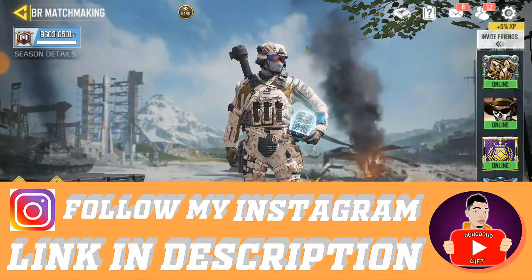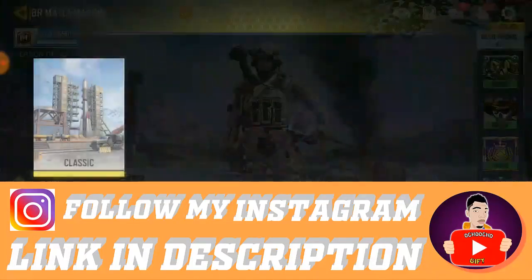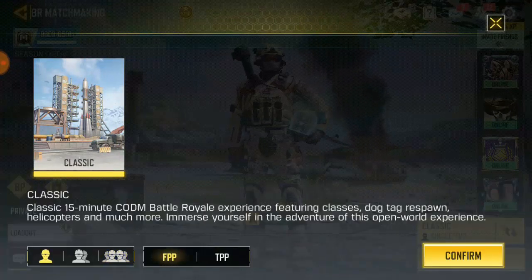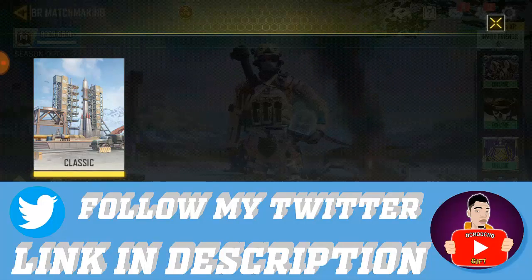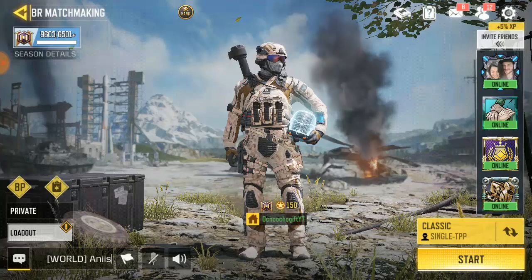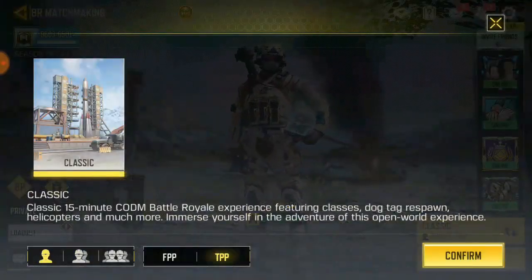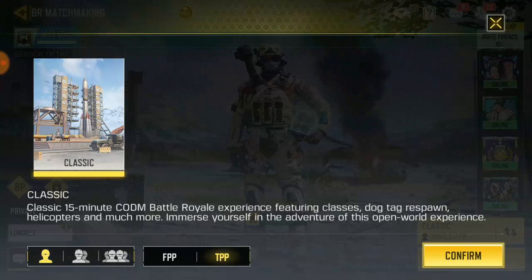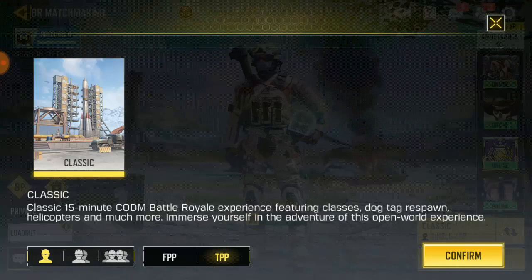Once you come over here you will see — just click on the classic settings over here where you can change the amount of players you can play with. Right now you're gonna see FP and TPP. If you guys don't know what FP and TPP mean, check the description down below. If you're playing on TPP and you want to switch to FP, you can't change back to TPP mid-game, but if you are playing on TPP you can change back to FP.